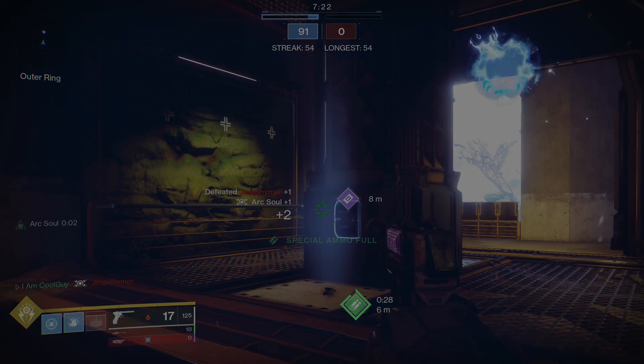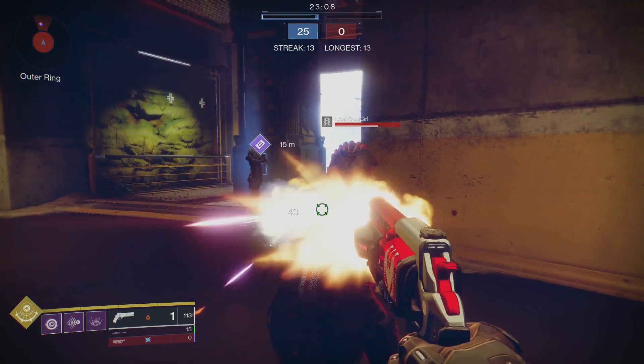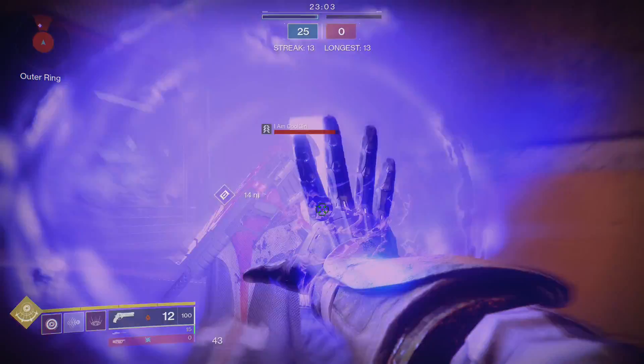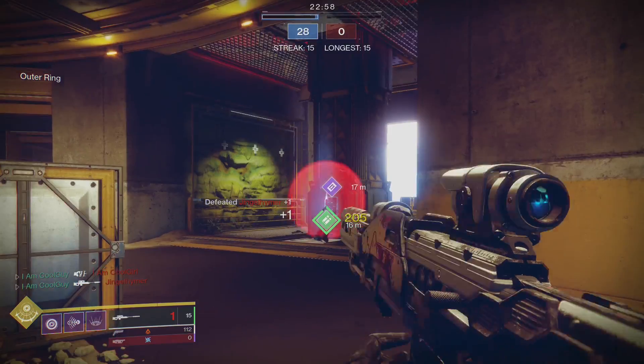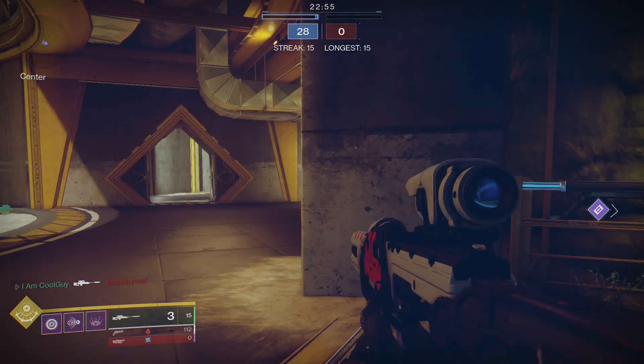Lastly, let's talk about the Void subclasses. Top Tree Voidwalker — the Bloom Tree. Strike an enemy with this melee and it gives you some grenade energy. You also have Bloom on the final blow, and it's chaos when you land this melee because it can collateral nearby enemies with the Bloom Explosion. It's also debuffing ones closer that don't quite get collatted by the Bloom. It's chaos.